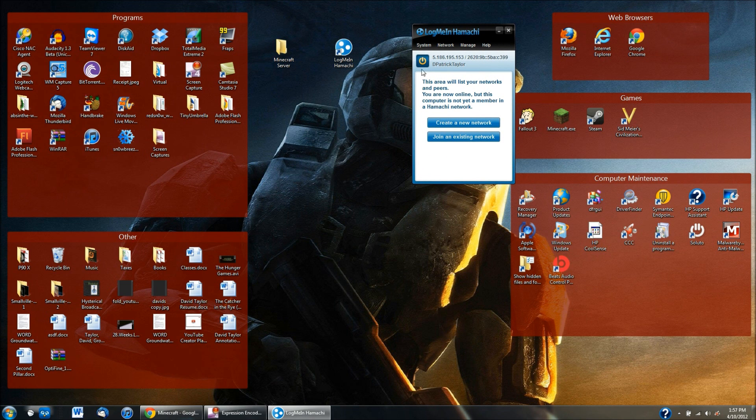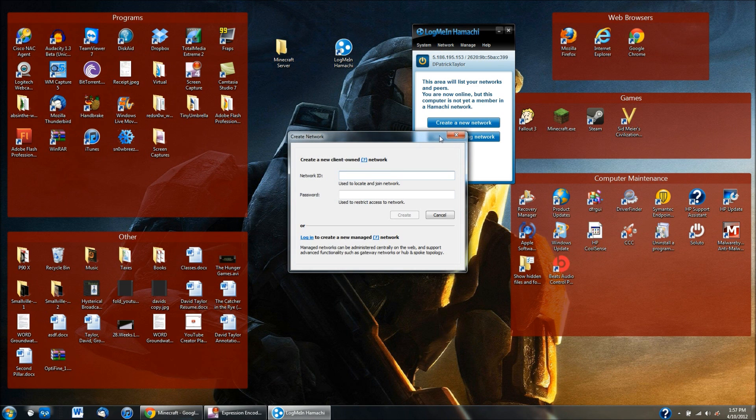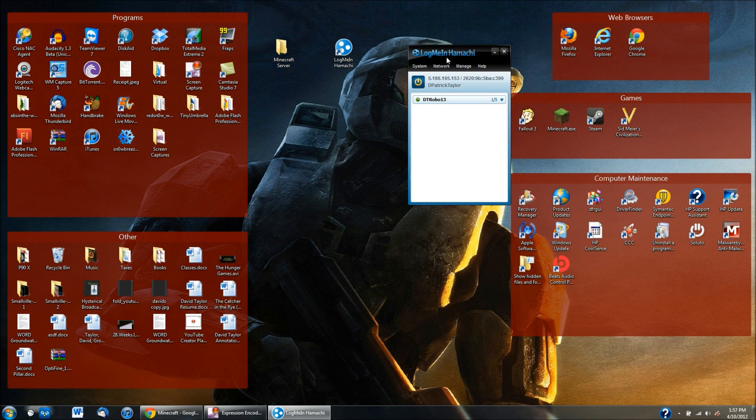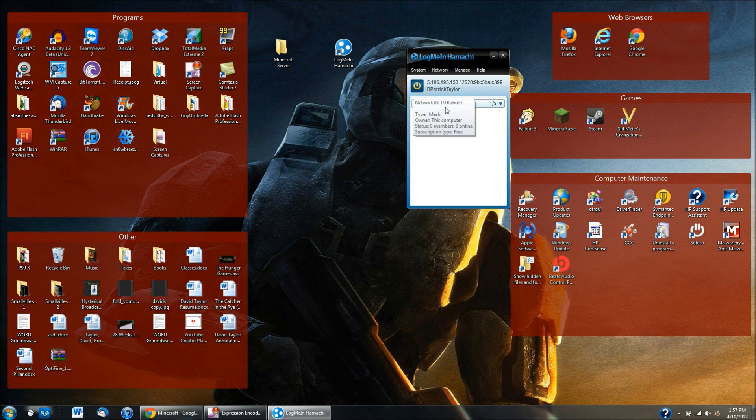For the person who is setting up and running the server, you're going to create a new network — click on that. Make up a network ID; they will need to know this to join. I'm going to type in DTrobo13. Then you can set up a password — I'm just going to use YouTube as the password. Hit create and now you have a server running. Mine is called DTrobo13; yours will be whatever you want.